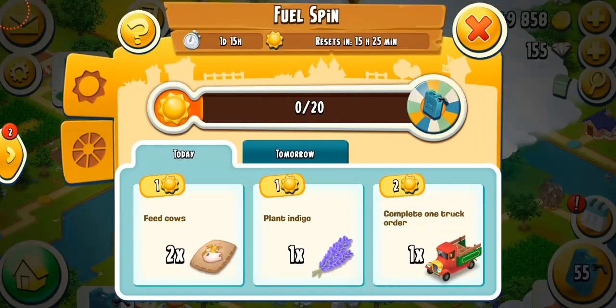To get fuel in the valley, you have to collect sun points. For example, I now have to collect 20 sun points in order to get the next spin for my fuel. So what I have to do is basically complete the sun tasks — and these are the tasks I was talking about.